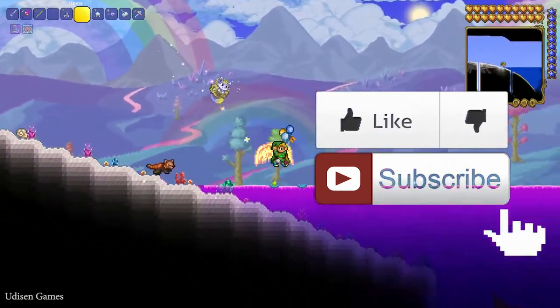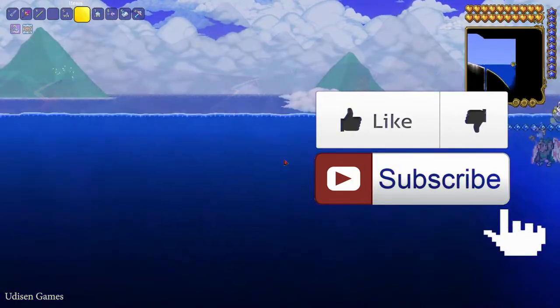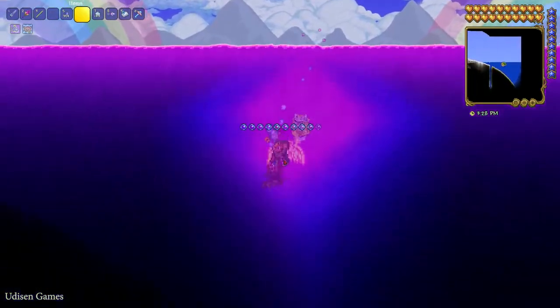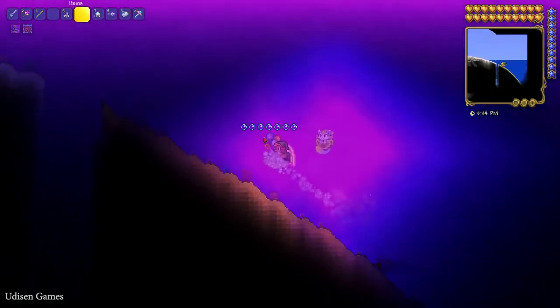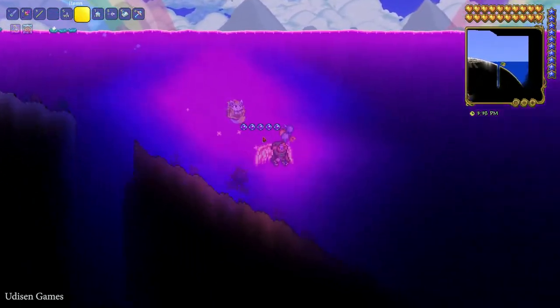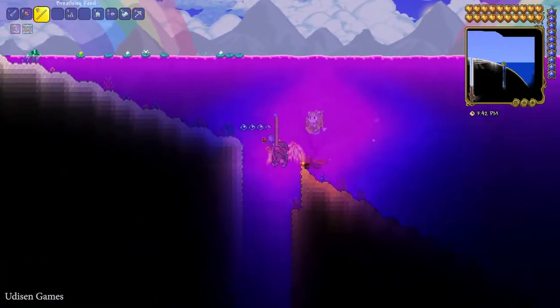This is a very cheap and extremely valuable item when you explore something in a lake, the sea, and so on. When you swim in the water you have an air progress bar, and you lose your air when you move in the water — you can die because you have no air.